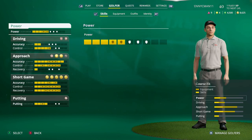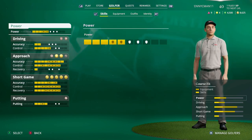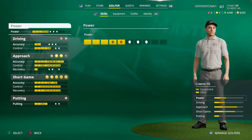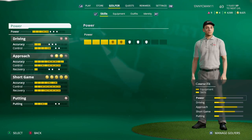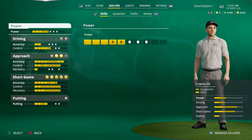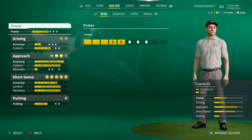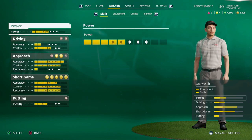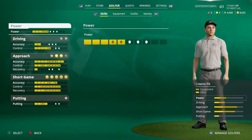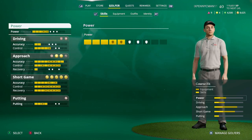My player overall is sitting around 82 base skills, but with all equipment applied my skill overall is 92. You may not max out your character with skills alone since you only have 100 skill points, but you can further increase your overall rating by applying club specs and golf ball specs. I think there's a way to get to 99 or close with your player. The pro club specs — Hideki Matsuyama, Jordan Spieth, Dustin Johnson — make a huge difference for irons and wedges and are the ones to focus on in the store.